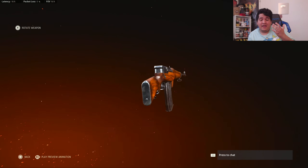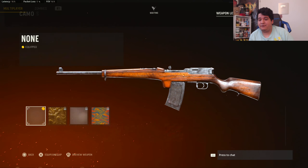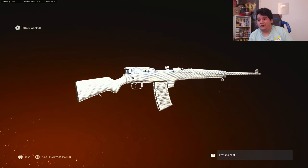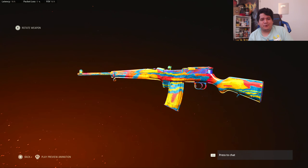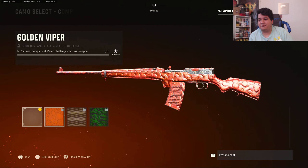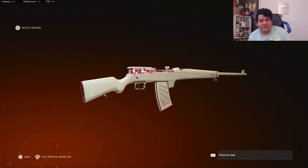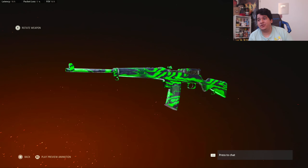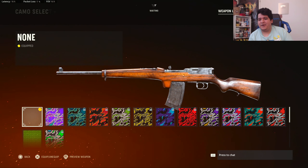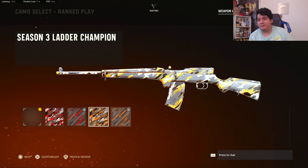Here's how the M1916 marksman rifle looks like — very clean, very classic. Here's how it looks with camos: gold camo looks very clean on this gun. Here's the diamond camo giving it an all-white sort of look, which is nice. And the atomic camo looks really great — I love atomic camo personally. For zombies camos we've got the golden viper, plague diamond giving it a rosy look, and dark aether which actually looks really nice on this gun. There are also CDL camos and the new ranked play camos for Season 3.